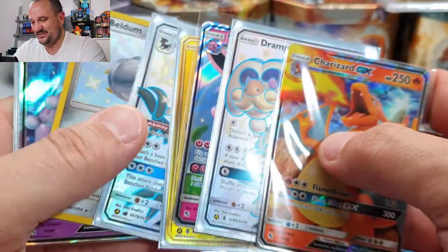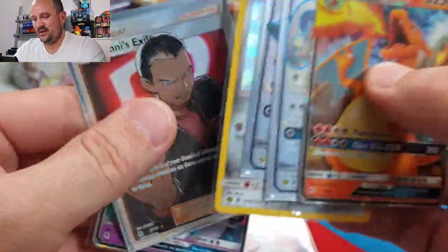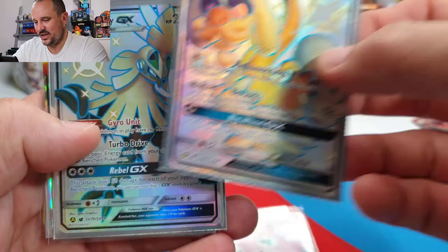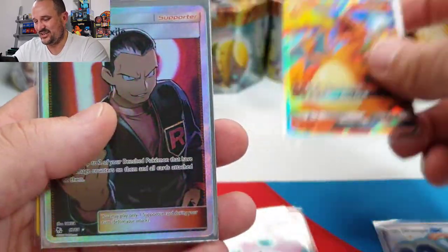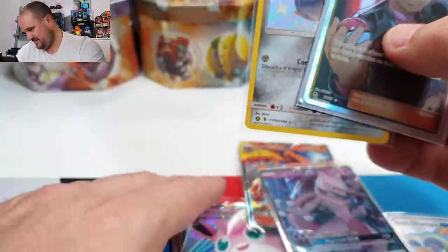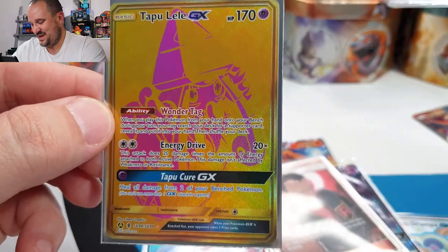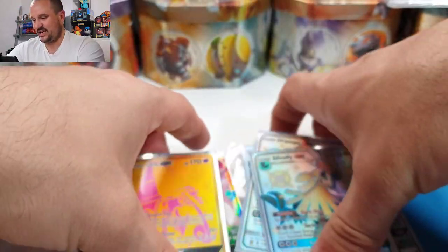We have a full art, the GX's together — Drampard GX, Sableye GX, Charizard GX, Giovanni's full art, Mewtwo GX, the Beldum from Shiny Vault — but then we have Tapu Lele gold card, which is amazing. Absolutely amazing. Let's get these together. I'm not satisfied — it's a great opening, don't get me wrong, but I always push my luck.